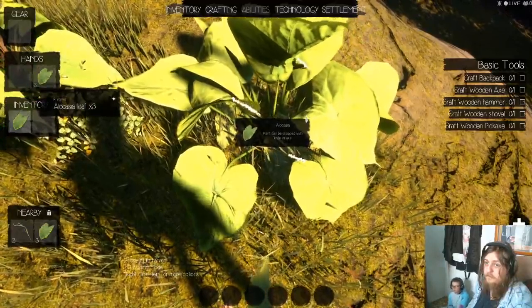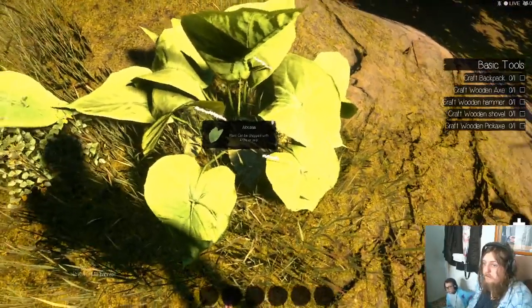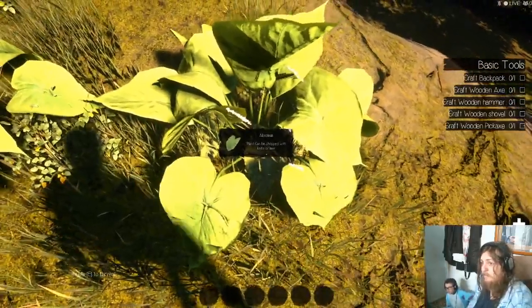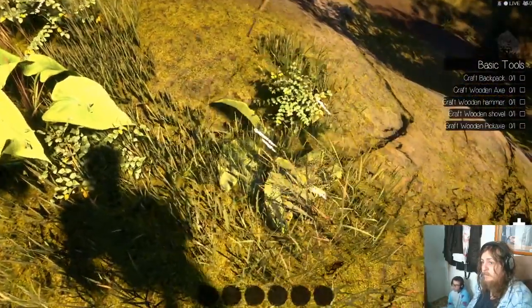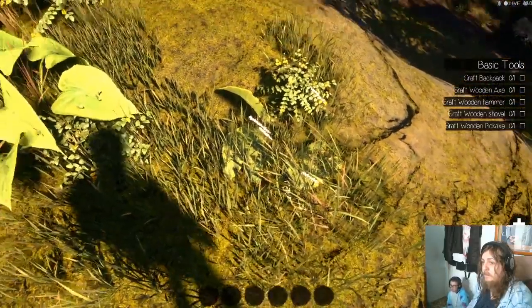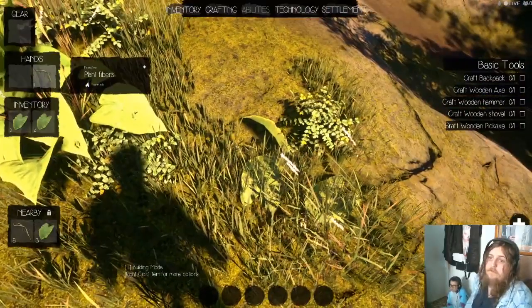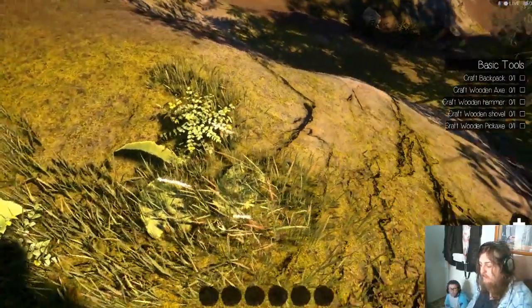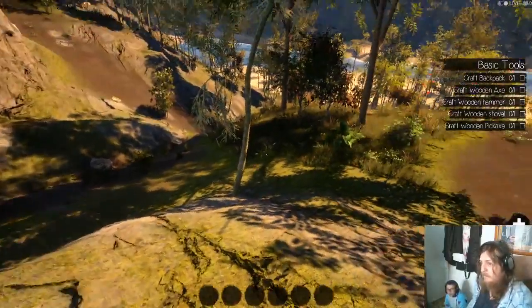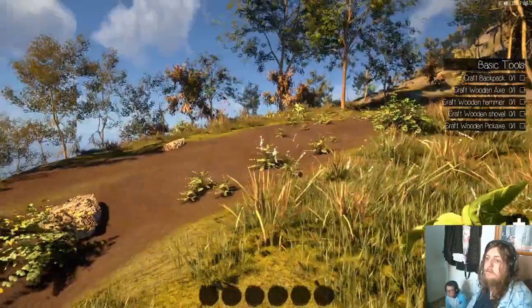Hotbar: one, two, three, four, five, six. There's building mode - T is building mode. Toggle nearby, move station, place item, toggle task is K. I've got plant fiber in my hand. I've got two rocks. I'm dying of thirst. I need to find some water that's not as salty. And then I have to figure out how to drink it.